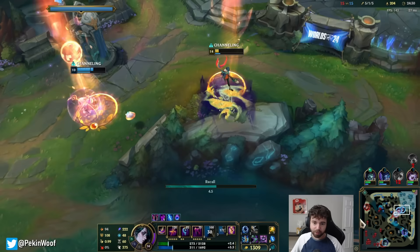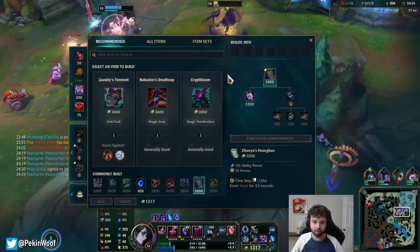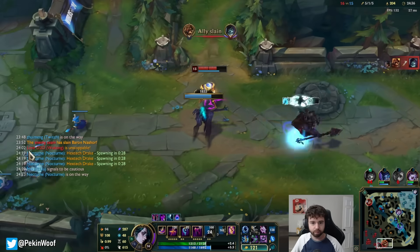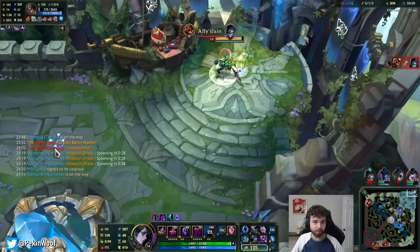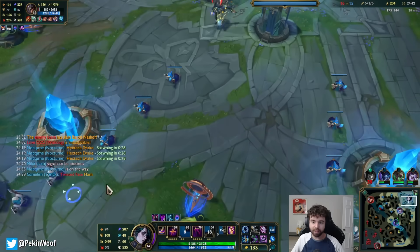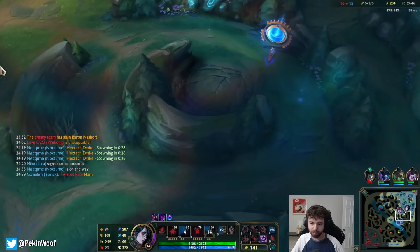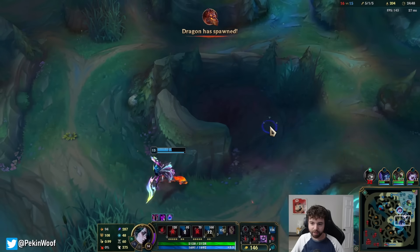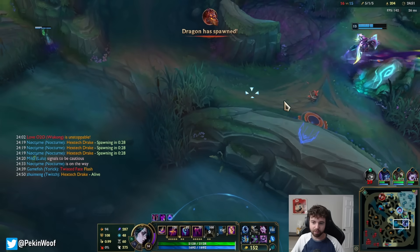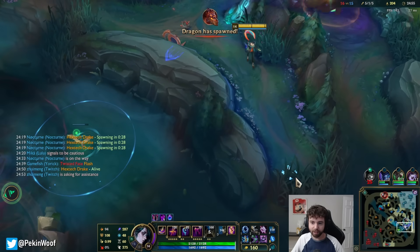It's so difficult to play with Yorick because he's just so far behind. At least he took one turret. The Dragon is coming up and this is obviously a really important one since it's soul. Did Viego just base? If we rush it immediately and fight, it might be possible to still win even though we're down a man — also Wukong's top side.